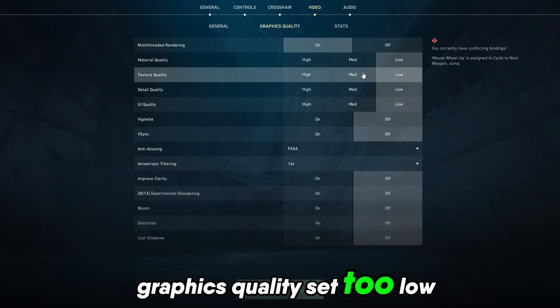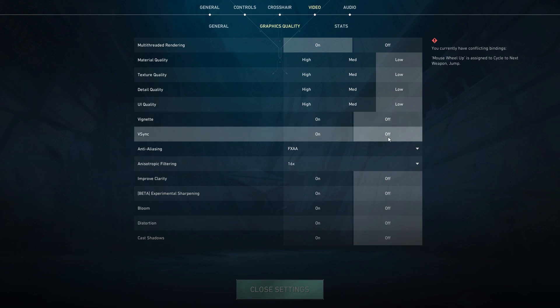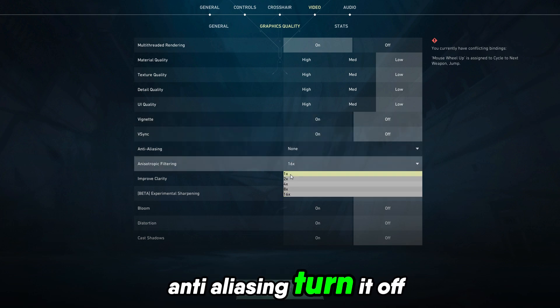Optimize your in-game settings: set graphics quality to low, and turn anti-aliasing off.